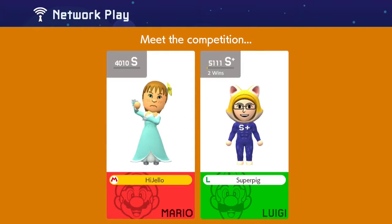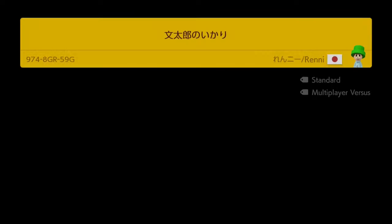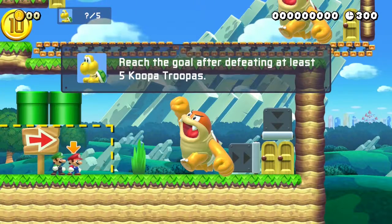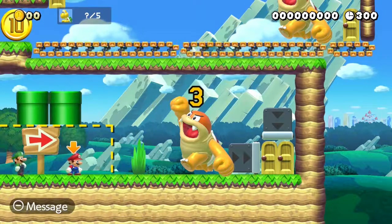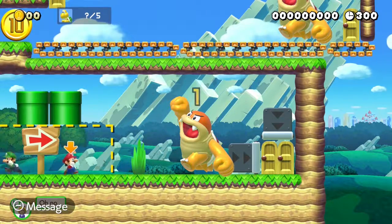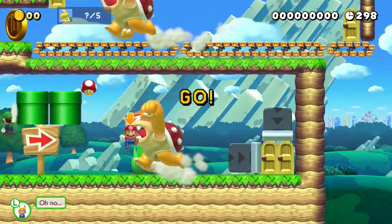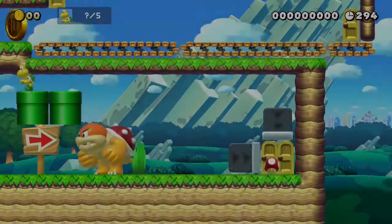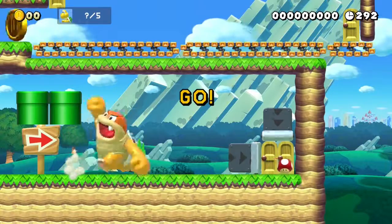Alright, we got Super Pig in my first S-rank map. I have no idea who Super Pig is, but I'm about to get blown back into A-rank by this guy. Gotta defeat five Koopa Troopas. What is this map? The left side — okay, those are Koopas. What the fuck is this map, though? That's dumb as hell.